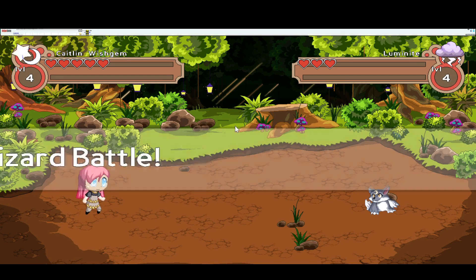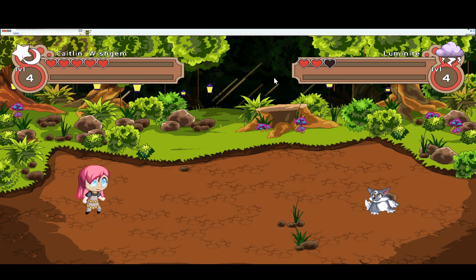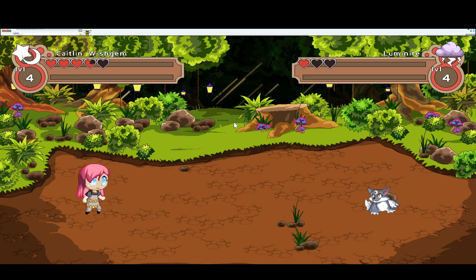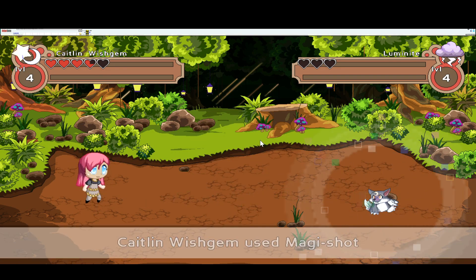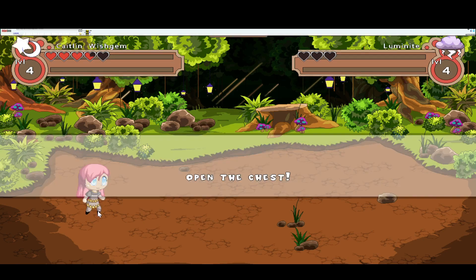MagiShot is such a weird name. I seriously think the name Starbit Blast sounds so much better — that's what New Prodigy calls it. But at least we don't have to answer questions. The spell is horrible — it just cracks you down the center. So rude. No, Luminite, get out of here. You crack my wizard down the center and you're being so rude about it.